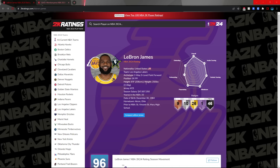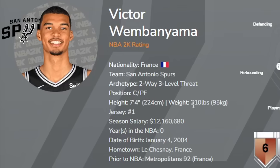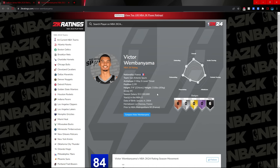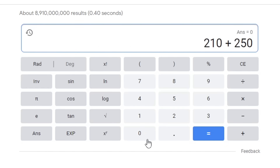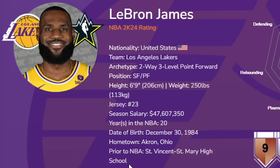For the weight of this build, LeBron is listed at 250 pounds and Victor Wembanyama is listed at 210 pounds. So we're going to add the two and divide by 2 to get the median. Let me pull out the calculator real quick: 210 plus 250 pounds is 460, divided by 2, and 230 is the weight we're going to go for this build.